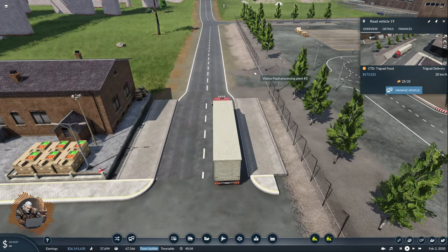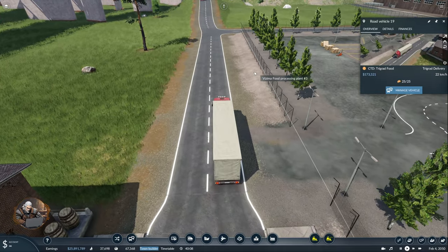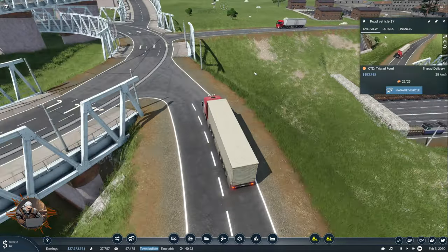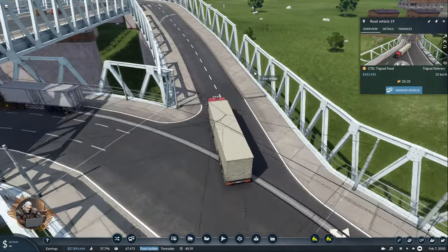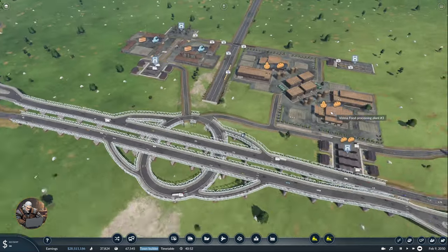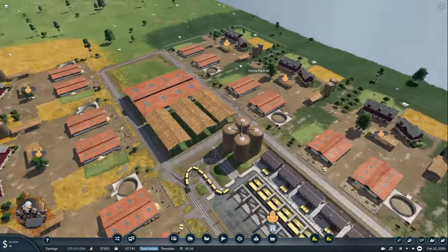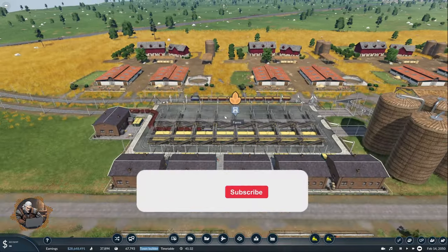Hello and welcome, I'm Gerald and this is Transport Fever 2 with the 'How Big Can We Grow' experiment. We are following this truck here which is now delivering some food to Trigrad from our newly established food processing area right next to the cities. In the last episode we were delivering grain from this area with our trams.